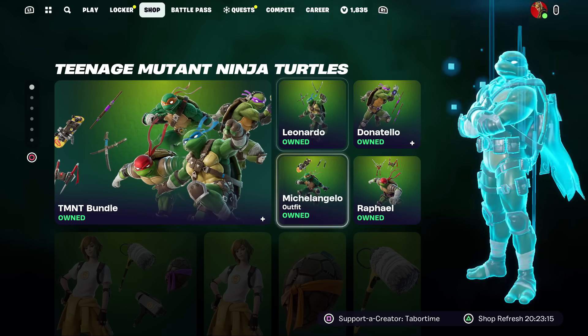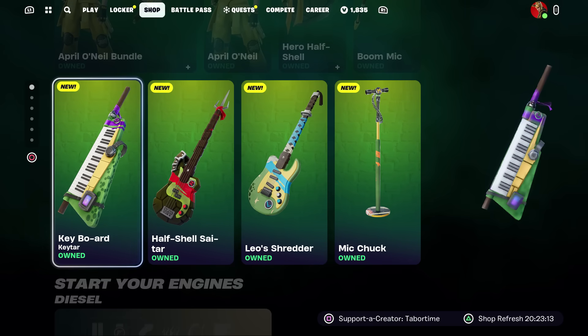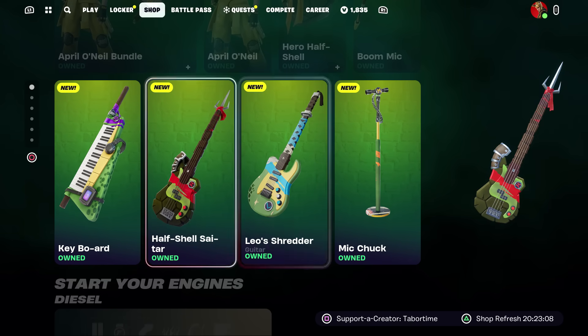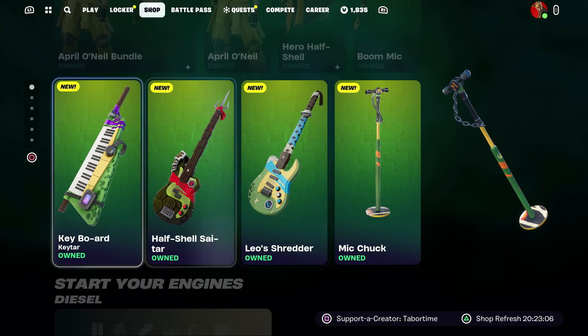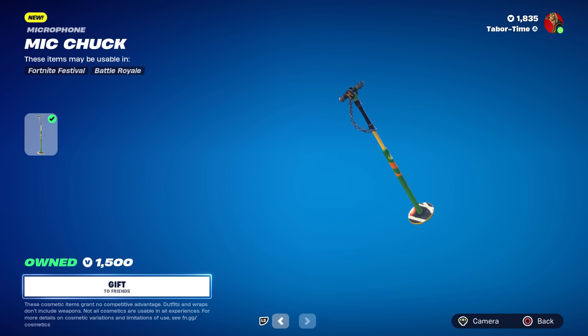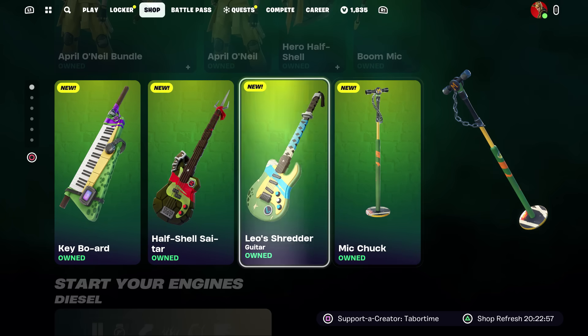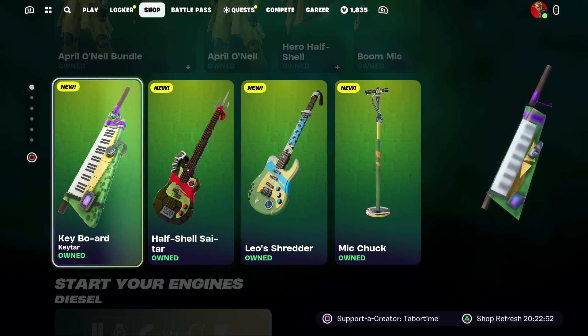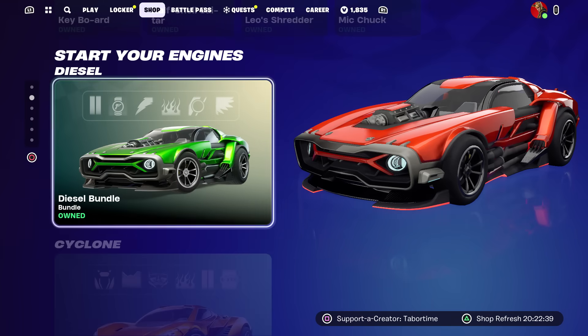They finally fixed it to reveal all the instruments: the keyboard, the Half Shell Sigh, Leo, Shredder, and the mic chuck. Unfortunately they're expensive — 1500 V-Bucks each, and every single one is 6,000 V-Bucks if you want them all. To me it's not worth it because you can barely see these in Festival mode and they're not really worth having in Battle Royale either. They look cool but 1500? I'd say 200.